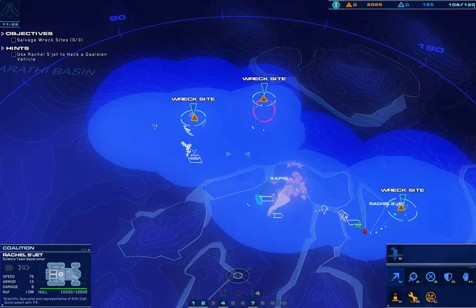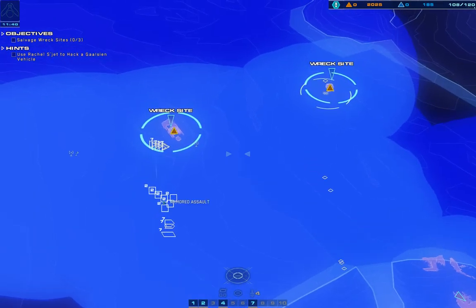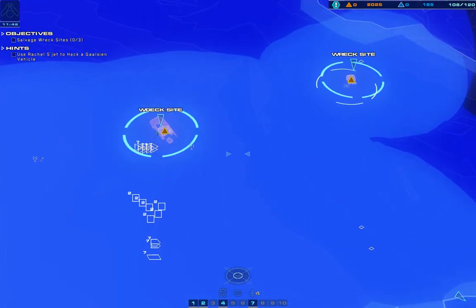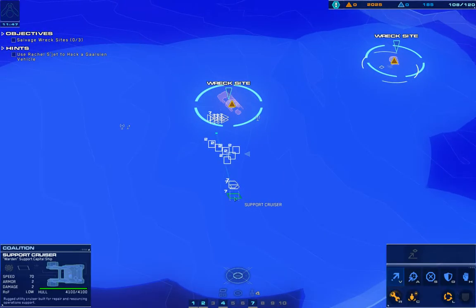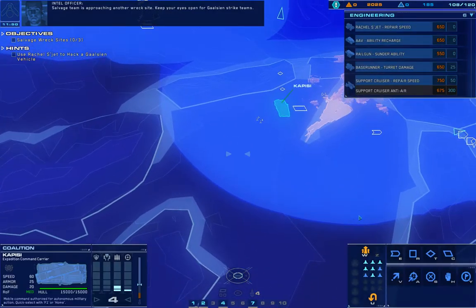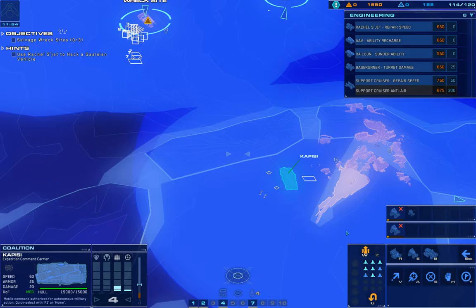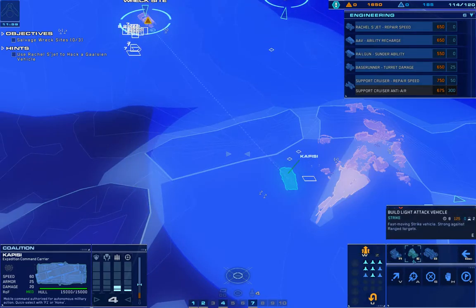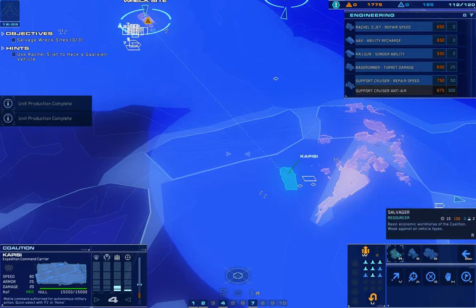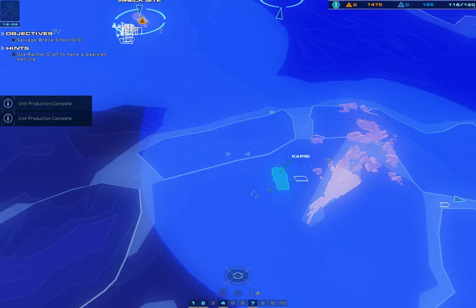Hostile range craft destroyed. Hostile strike craft down. Salvage team is approaching another wreck site. Keep your eyes open for Gaussian strike teams. Proceed to rally point. Secure location marked. Light attack vehicle in service.